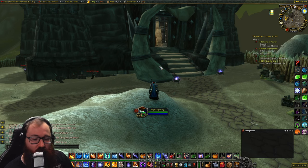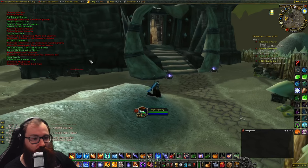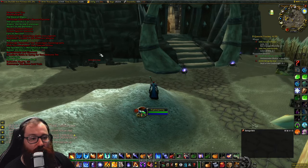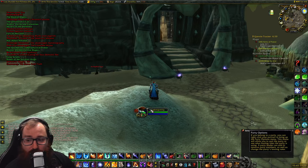I have this tracker that we are going to be using to help us find all of these runes — it's called Dumb Mage Books. The ones in green are the ones we have already turned in, and the ones in red are the new ones we have to find.